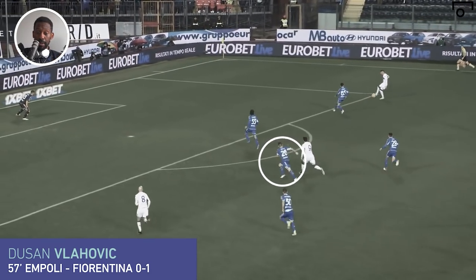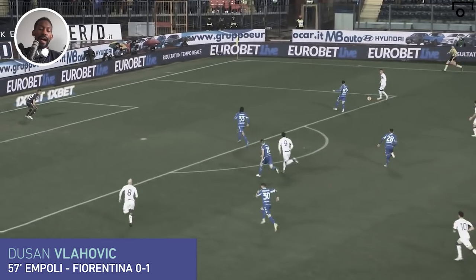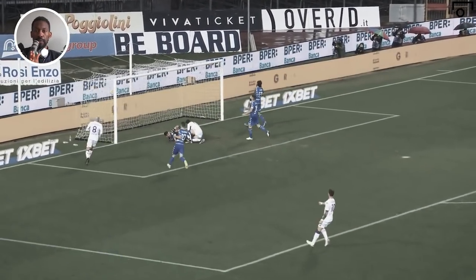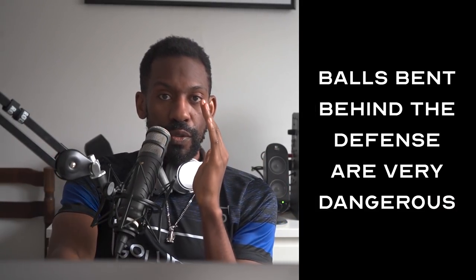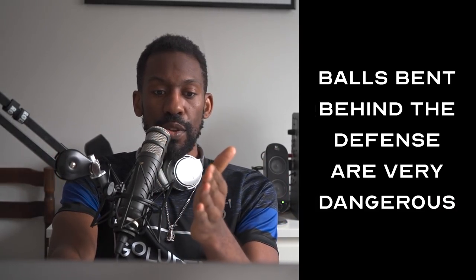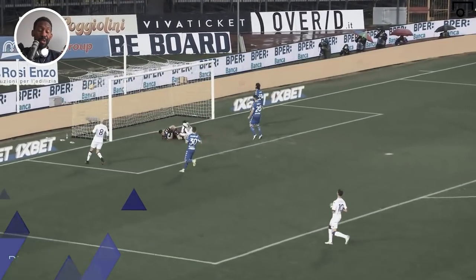He realizes he can play the ball over the top. As he takes a sprint, you can see a late reaction from number 26. His teammate realizes that all he has to do is play the ball behind the defenders. If you're playing out wide on the wing, so many times you don't even need to pick out a player — you just need to put the ball behind and let your teammates run onto it. Putting the ball in that space is so dangerous. Even if Dusan didn't get it, he had a teammate right behind him who could have gotten to it and put it in the back of the net.